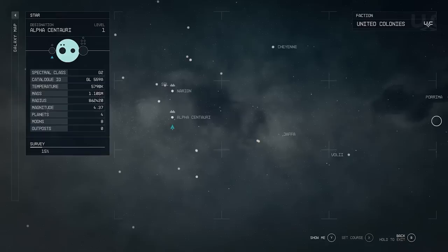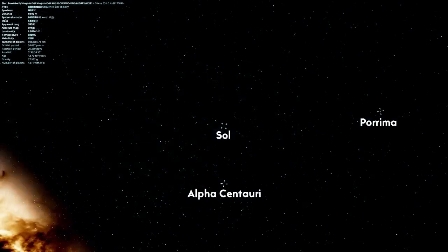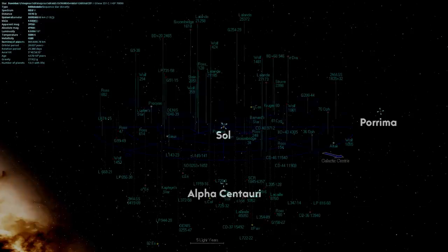So we've got Sol, Alpha Centauri, and over on the far right we've got Porrema, also known as Gamma Virginis. You can see right here how they line up in the real world — this is taken from Space Engine at the same three star systems.